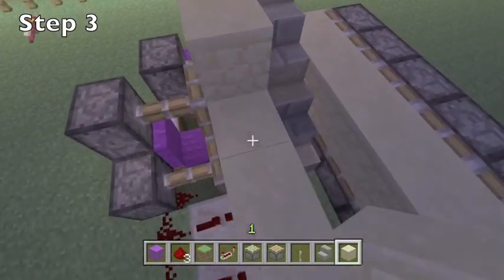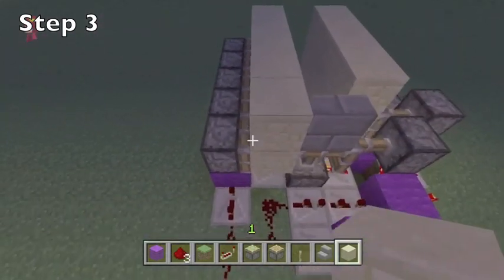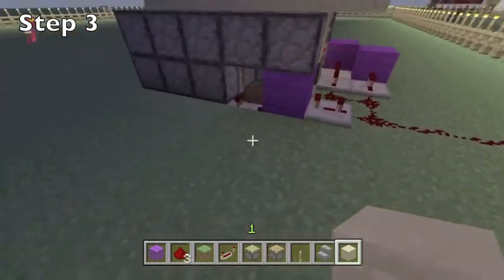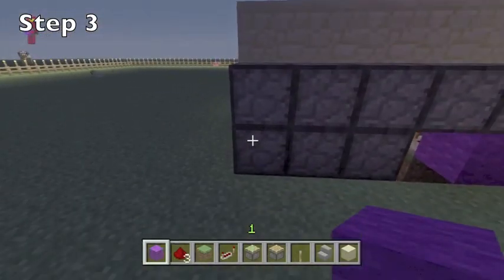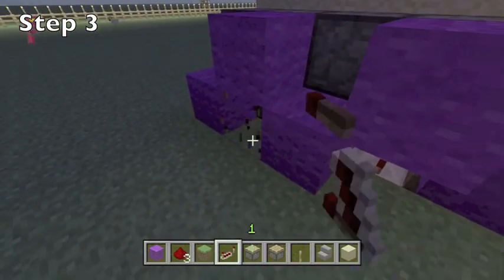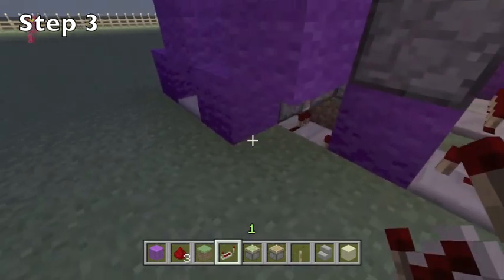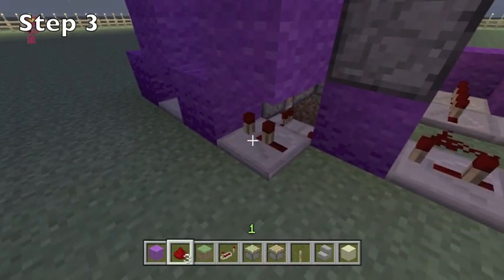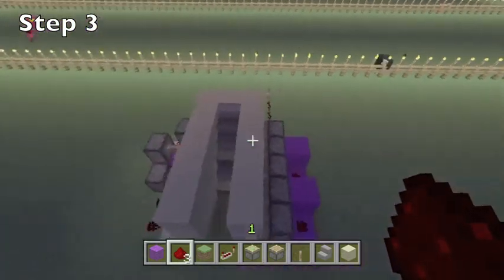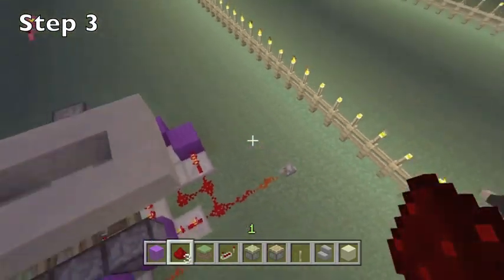You're nearly there — nearly have your whole build done. There's one last step: connecting the redstone at the back with the sticky pistons. Get your wool and make a pattern just like I'm showing you. Place down two redstone repeaters — set one to the fourth tick and the other to the third tick. Put a piece of redstone on the last one and two pieces of redstone on top of those pieces of wool. And there you go, you're basically done.